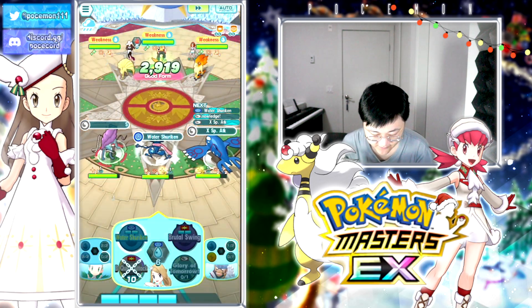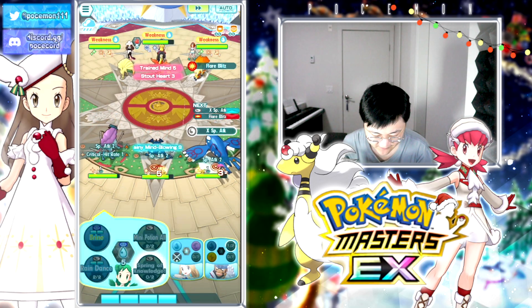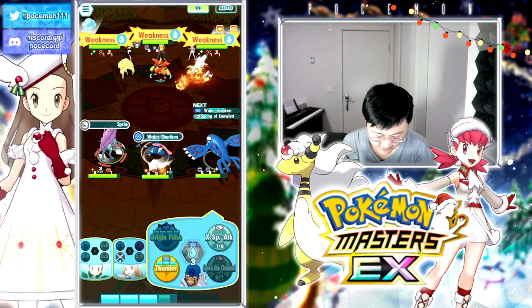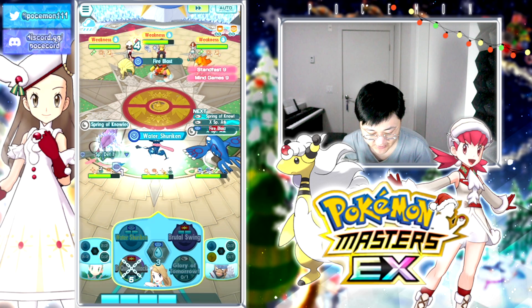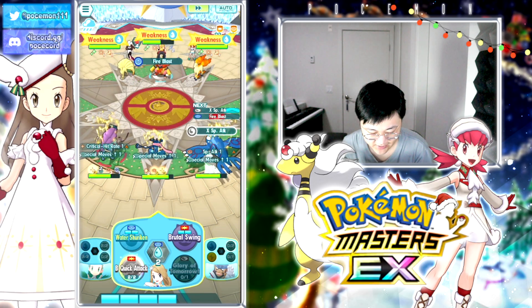Ouch, the opponent debuffs our special attack too - what the heck. Anyways, we debuffed them: that's minus two evasion, minus two special attack, and minus two physical attack. Let's get another Water Shuriken in there and that should be enough for our buddy move if we needed it, although I don't really think we need it.